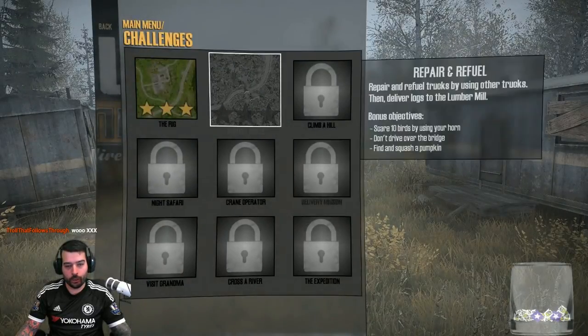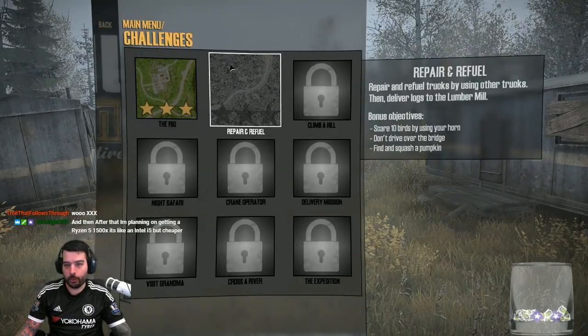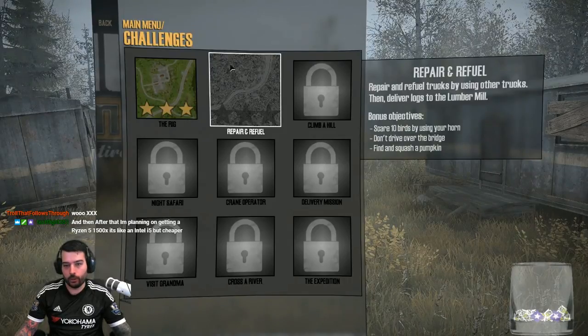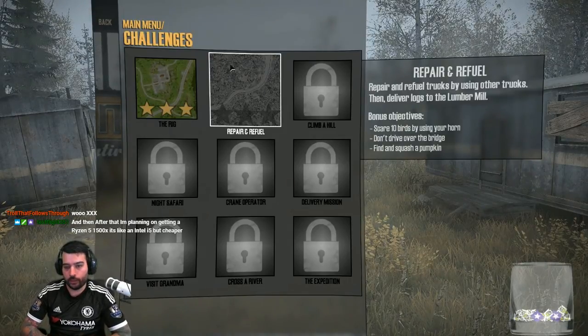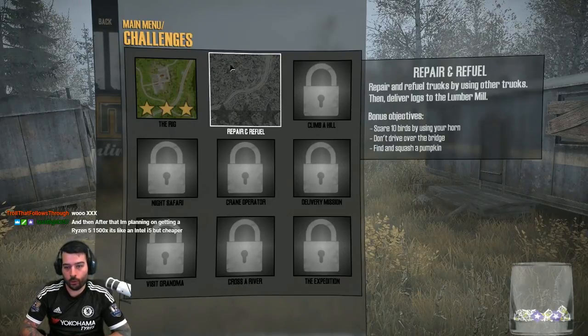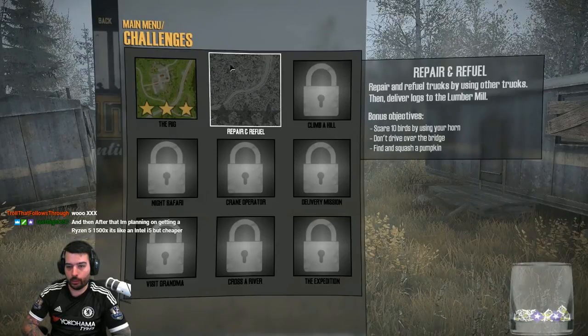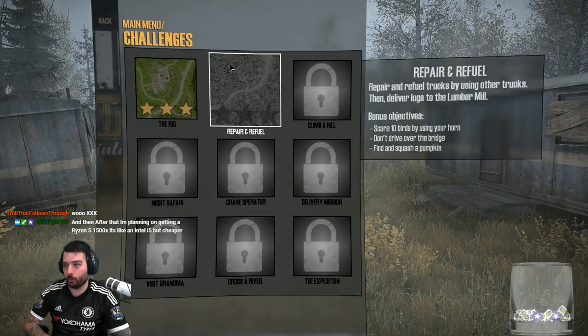We are doing challenges today and we are on the Repair and Refuel Challenge. It says: repair and refuel trucks by using other trucks, then deliver logs to the lumber mill. Bonus objectives are: scare 10 birds by using your horn — sounds fairly easy — don't drive over the bridge, find and squash a pumpkin. Kind of interesting objectives, but we'll try it out.